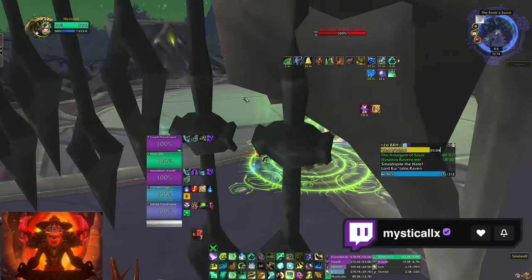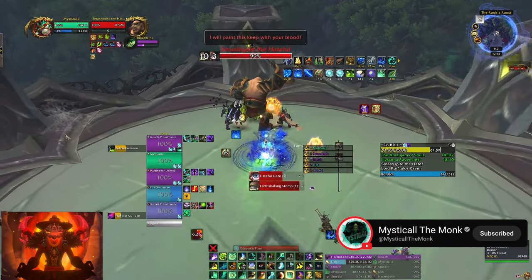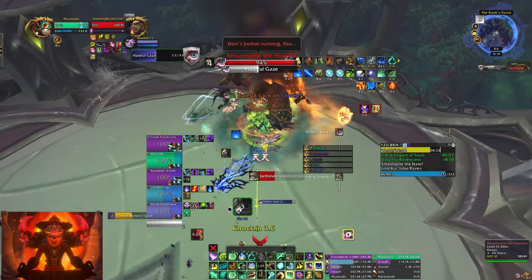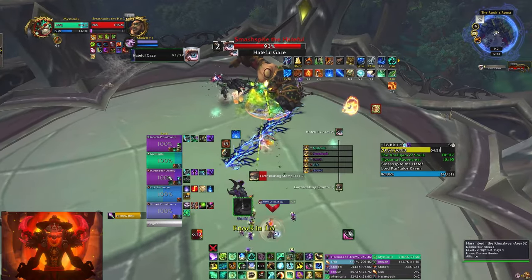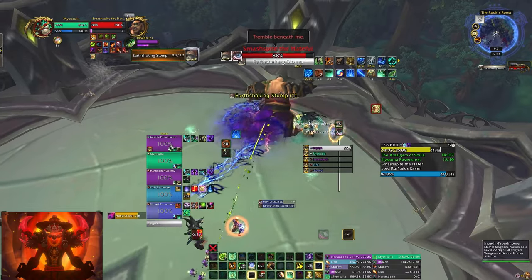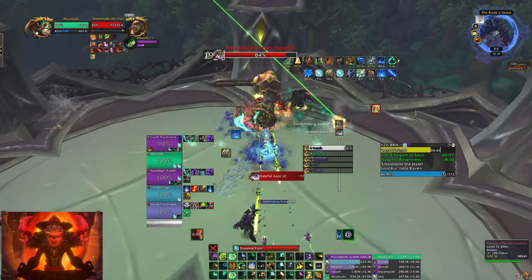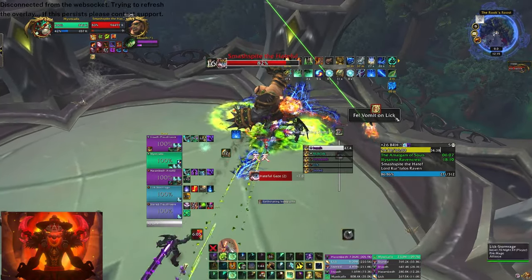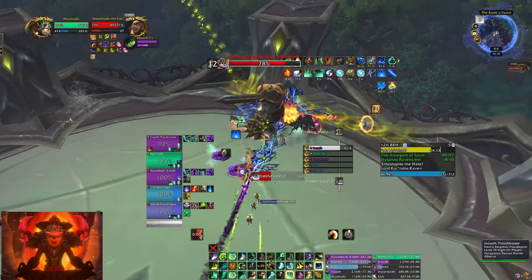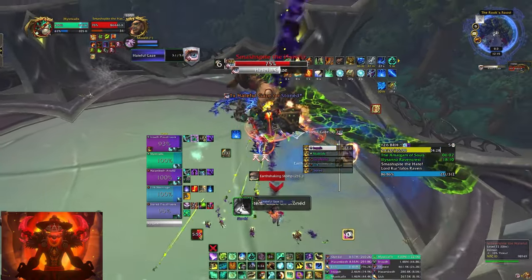This fight has some healing you need to be careful of, but it's more of a mechanic thing. The main thing is you want to soak whoever gets targeted — it's On Stoned. I'm gonna try to taunt. Fell vomit — you want to bring that to the outside because it makes a straight line straight through the platform. It's like a soft enrage where you can run out of platform if you don't do a good job. I'm gonna soak this one — Dampen Harm, stand between the boss.